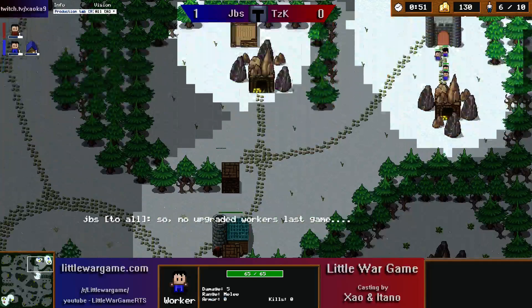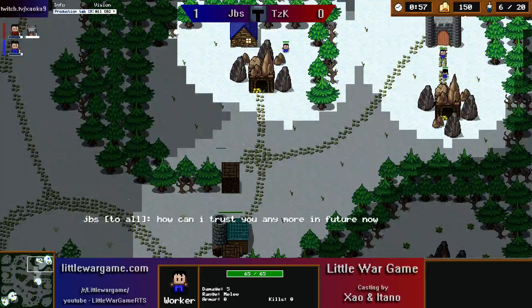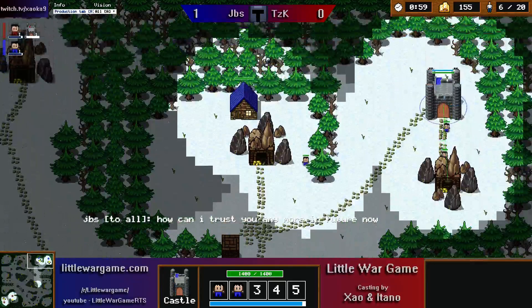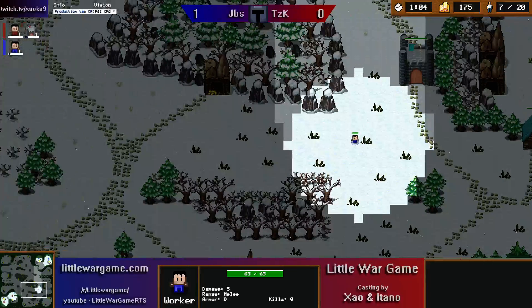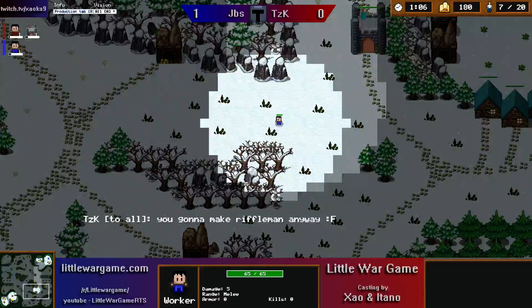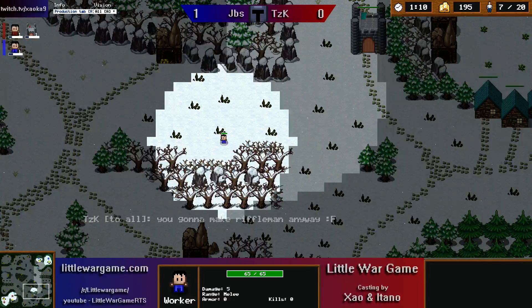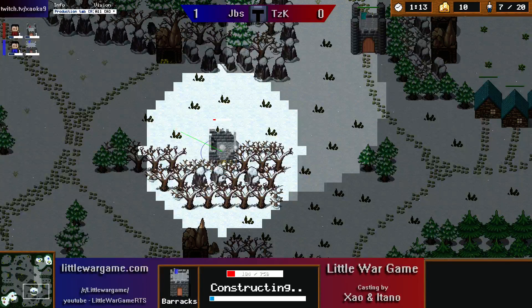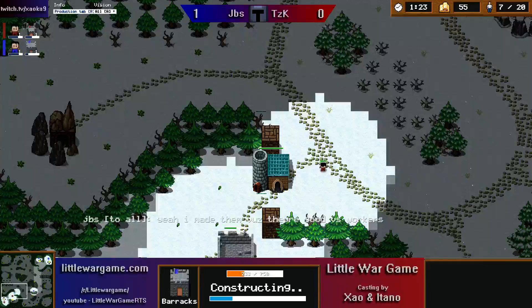With this worker going out, it's quite possibly going for a barracks rush, which is very interesting. We'll see how that pans out for him. This is obviously a build he's practiced quite a bit — it's very good. We do actually see a six expand here from TZK, and we do see proxy barracks going down here from Jibs.